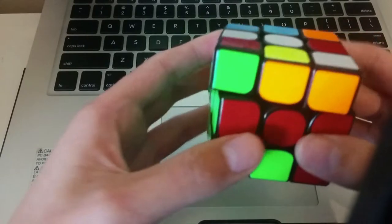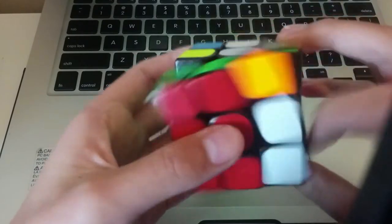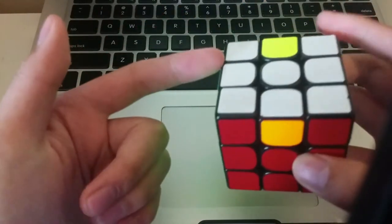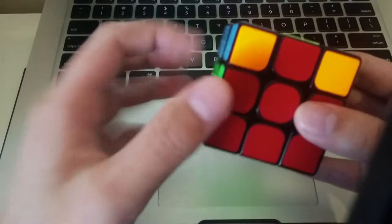And these two I'll M-slice pair like this — M2 — and then insert. Easy CMLL. And it also skipped edge orientation and UL/UR permutation, which is really nice. So I just need to do this piece. And solved.